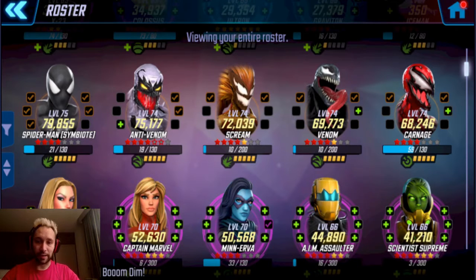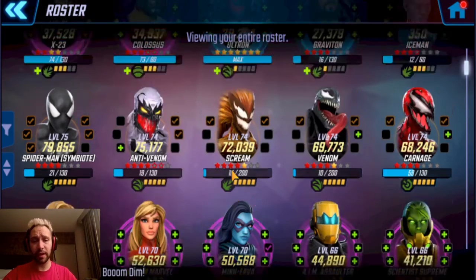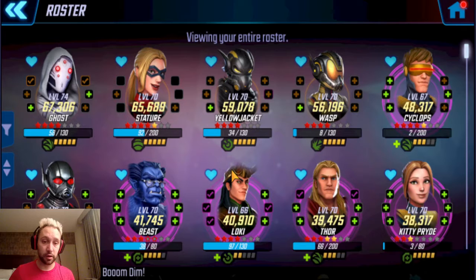I've cut back a little bit on resources going directly to the symbiotes and I'm going back towards Pym Tech — mainly with my training mats. I'm focusing on getting them to level 75. The main reason is to take them into Dark Dimension 3. Pym Tech will cover the first eight nodes of Dark Dimension 3 and give me time to figure out who I'm planning to take into the cosmic lanes.